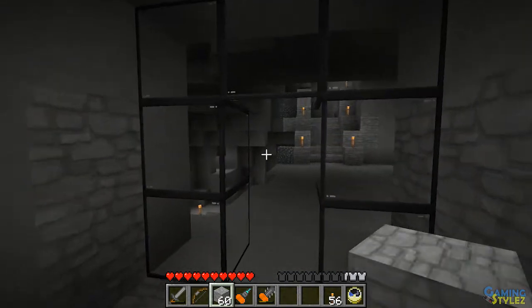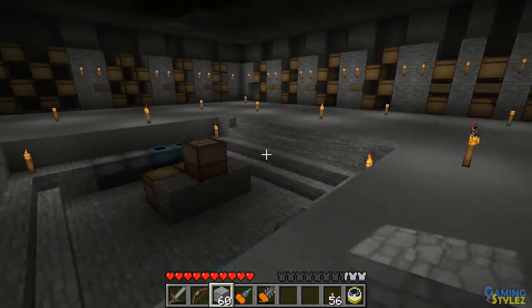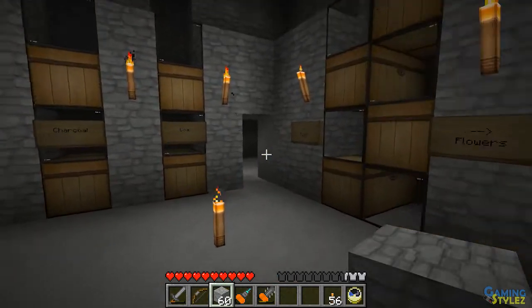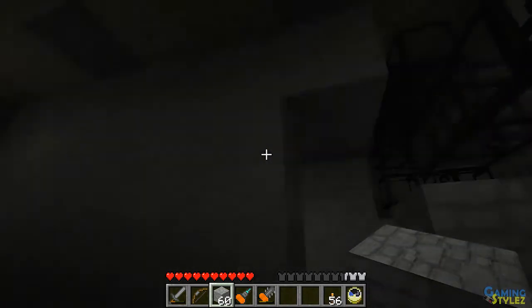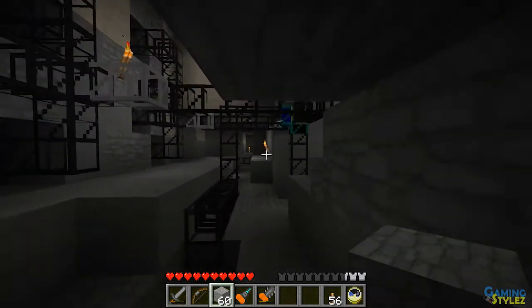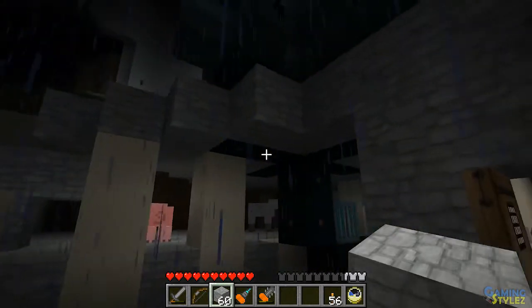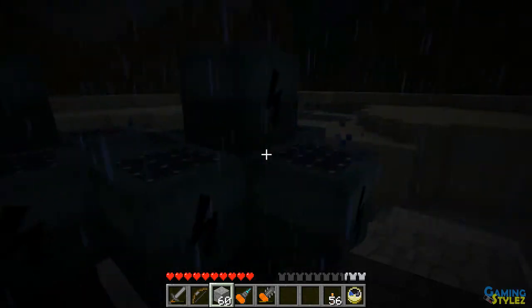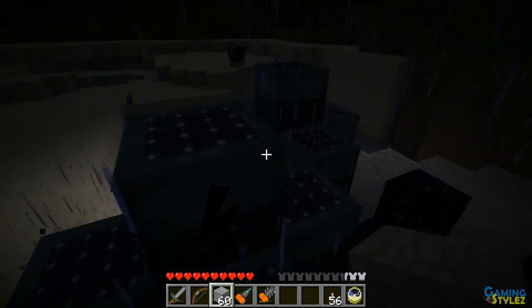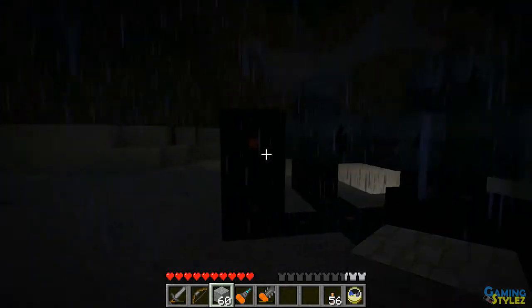Let me show the power setup — I have a quick access door over here. It's just a couple of solar arrays, nothing special, but it's pretty much enough power to run my whole operation. I have some expandability here too.